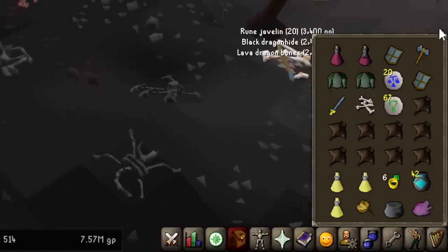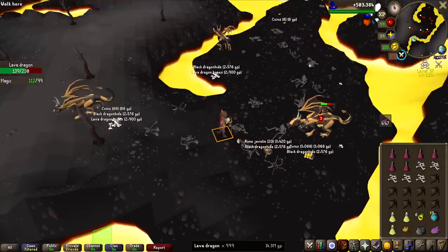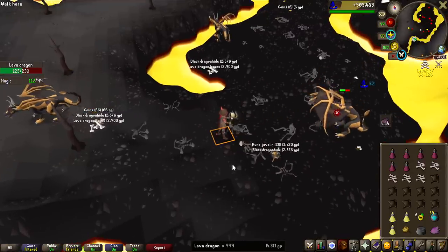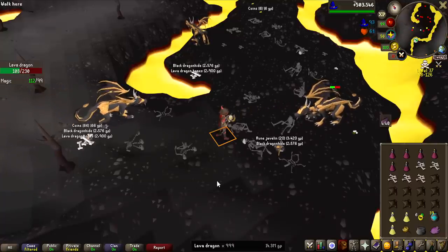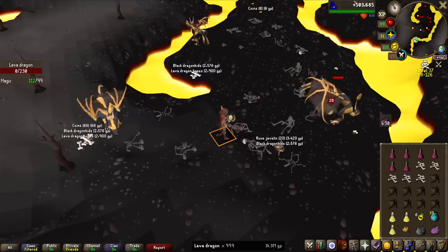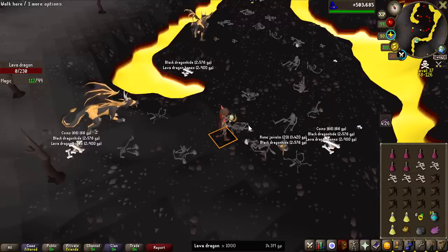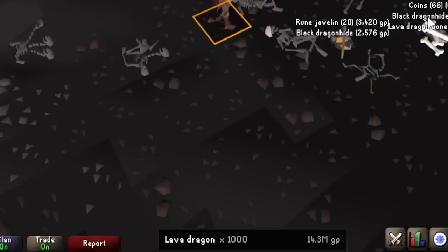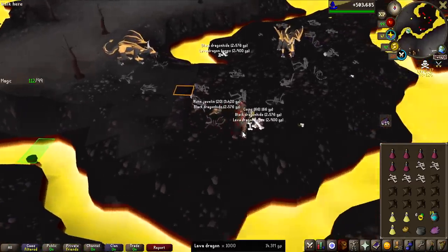754k in the looting bag and a bunch of stuff here as well — probably like 850k total. It has been a very long day. I really wanted the first day to be 1000 KC, and after this we're going to hit it. I've got very lucky on elite clue scrolls — seven so far when I should have only got four, which has definitely dragged out the time. But there we go — that is the first 10% of the grind done, and it's time to go to bed.